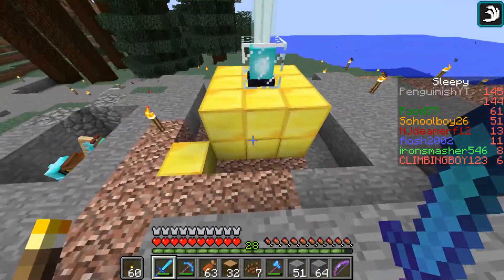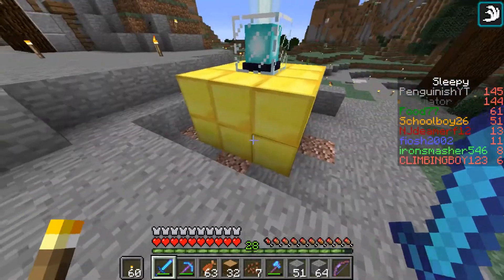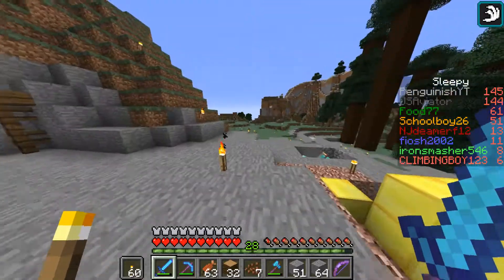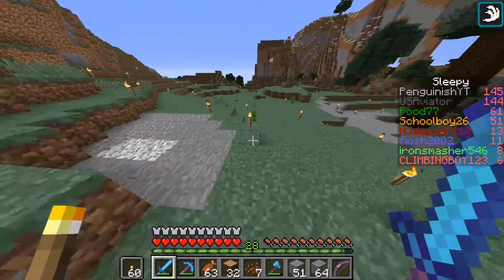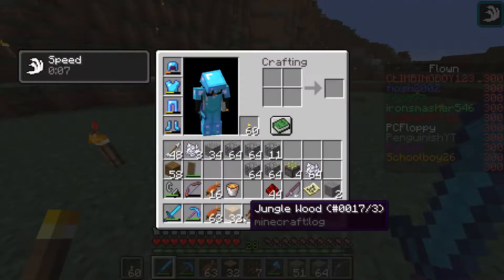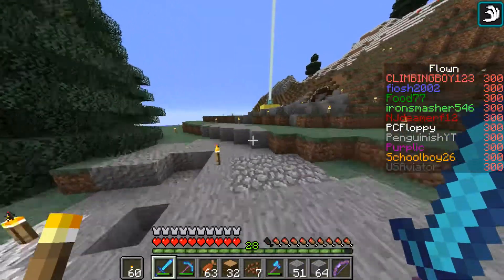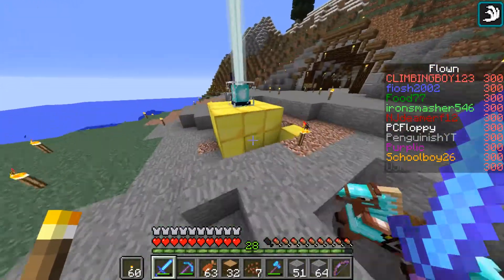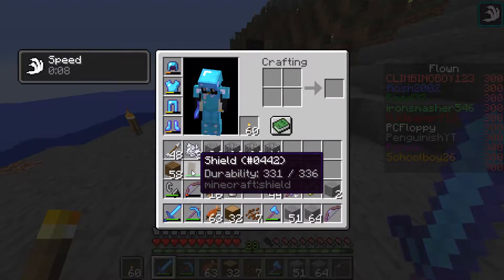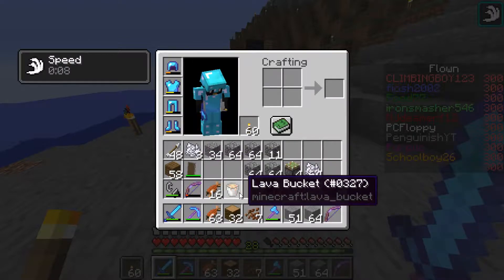I got some code blocks, work in progress to get the full beacon. I went to a jungle, got some jungle tree saplings and some cocoa beans. Also planted down some acacia trees, and made some advancements with shield and lava bucket.